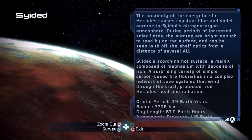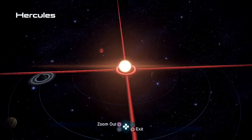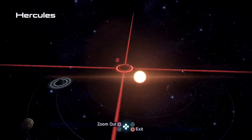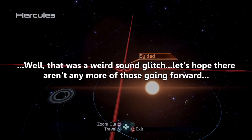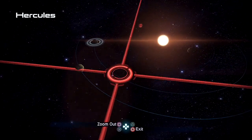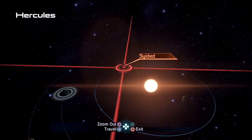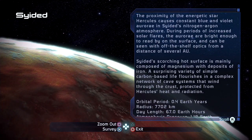Now, AU is an astronomical unit — one astronomical unit is the distance from the Earth to our Sun in the solar system. So basically during periods of solar flares, in the Hercules system you could probably watch Cyedad's aurora from way the hell out there. Those are really bright — can you imagine trying to sleep on this planet with something like that going on?